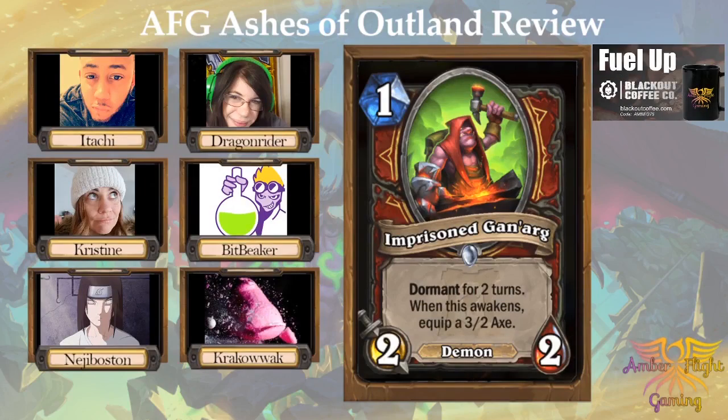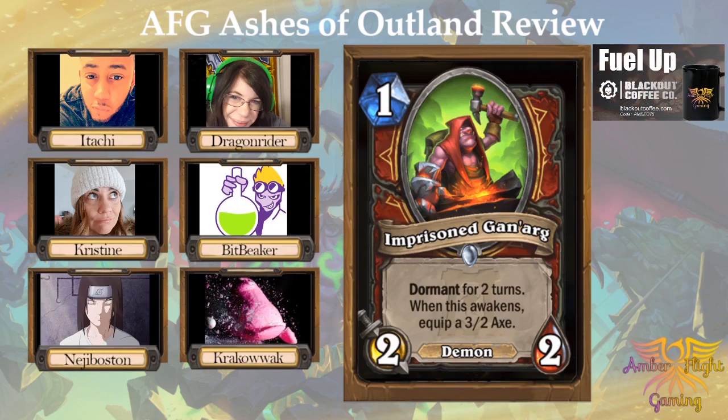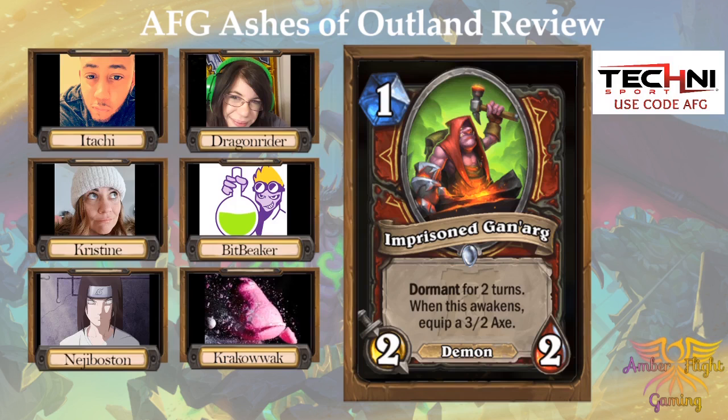On to Warrior. The first Warrior card: one mana 2/2 Demon, dormant for two turns. When it awakens, equip a 3/2 axe. Krakowak and I each gave it a two. Itachi gave it a three, Bit Beaker gave it a two. I don't like dormant.